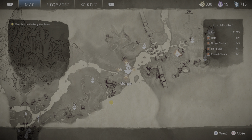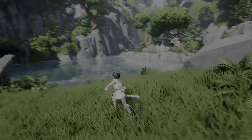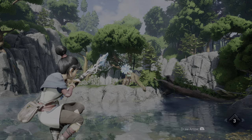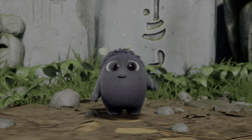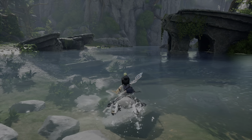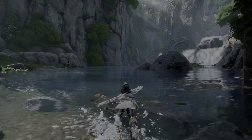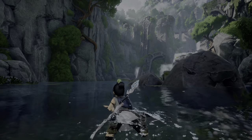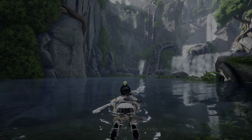We accidentally skipped one, but I don't mind because it's just really slow to get. What we're going to do is go all the way back down to the gorge — this is the start of Rusu Mountain. Then we can now whip over to this island here, and then there's a rot tucked in this pillar. Then we're just going to swim all the way out to the corner — you can see that lamp over there, that is our destination.